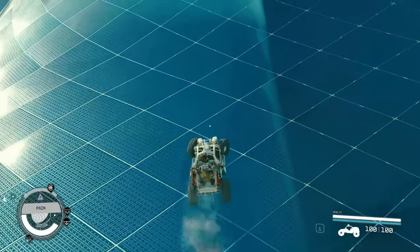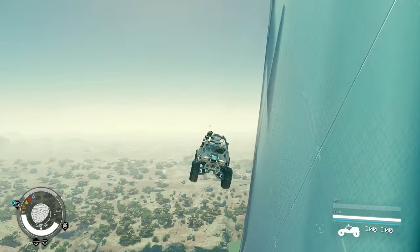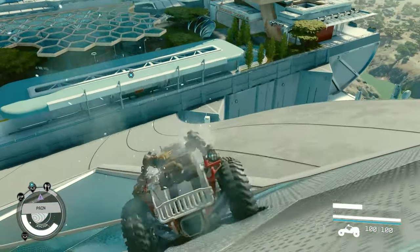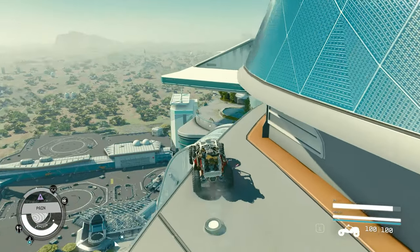I'm not sure why the tram system couldn't just be a physical tram system like in Cyberpunk 2077, where there are no loading screens. When you click on it to go to the next area there is a loading screen, which doesn't make sense to me, because I was able to get from the spaceport all the way to the top just using the Rev 8. So I'm not really sure why there are so many loading screens inside the cities.